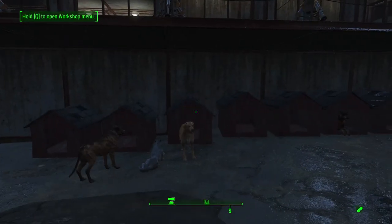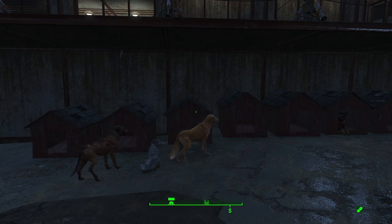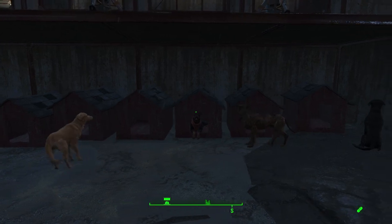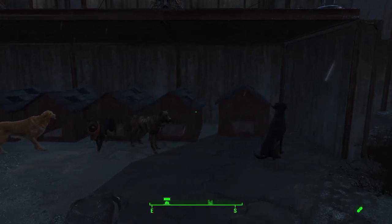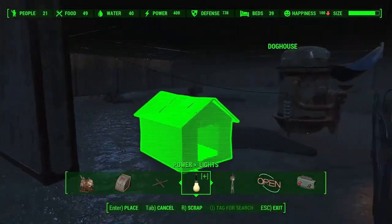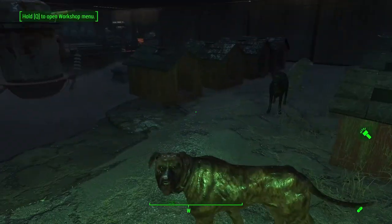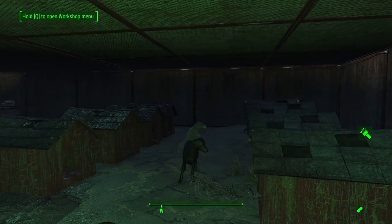This tower maintains a full kennel with golden retrievers, rottweilers, pit bulls, even a wolf. But our doggos have a bit of a problem — they're out here outside the tower where they have pretty much no protection, which is why we're going to go ahead and move these guys into the basement of the tower. Now they can focus on being good dogs instead of Deathclaw fodder.